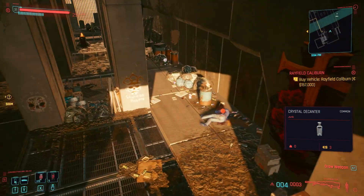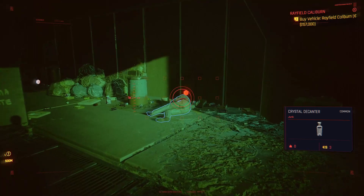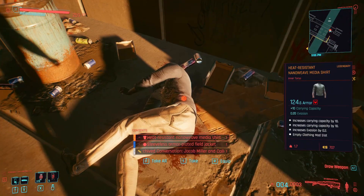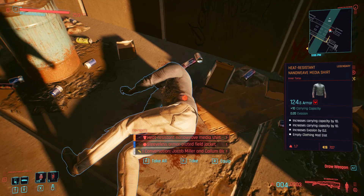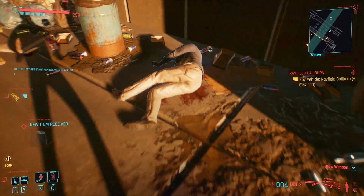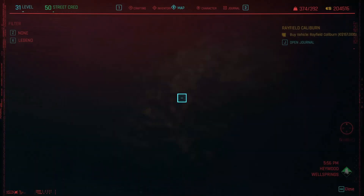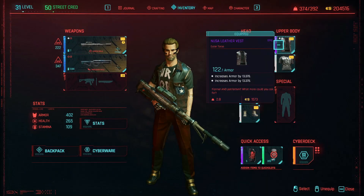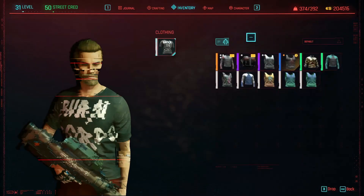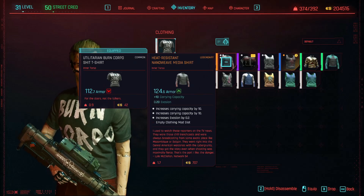Just over this fence and right here you will see a legendary item. There you go — the heat resistant nano weave media shirt, and it has its own little back story as well. This will just take off our jacket and I'll show you — it has a really high armor rating of 124.6.